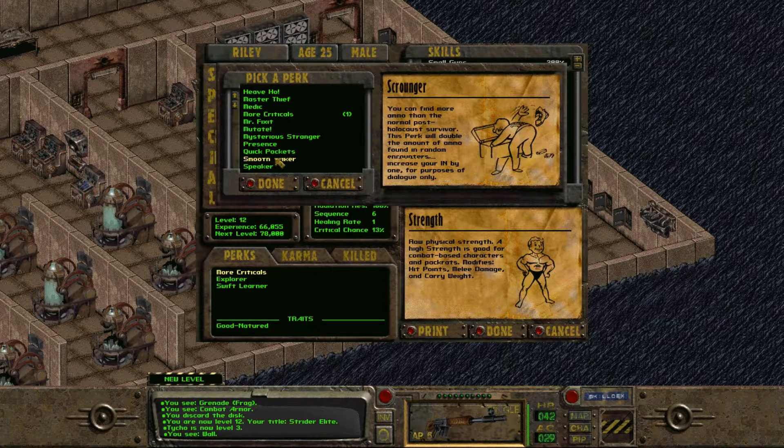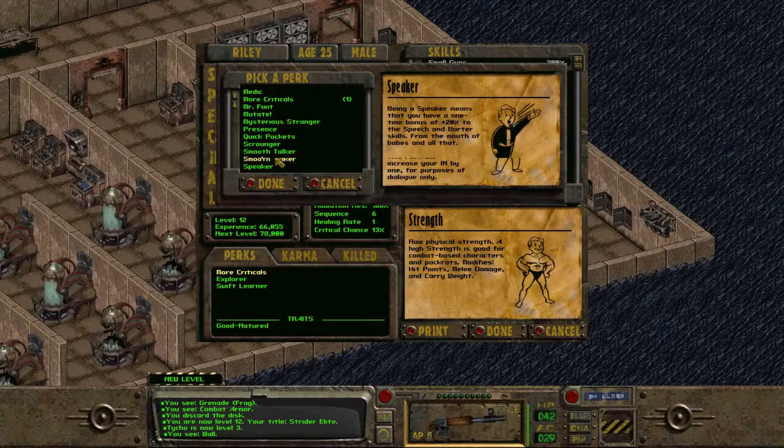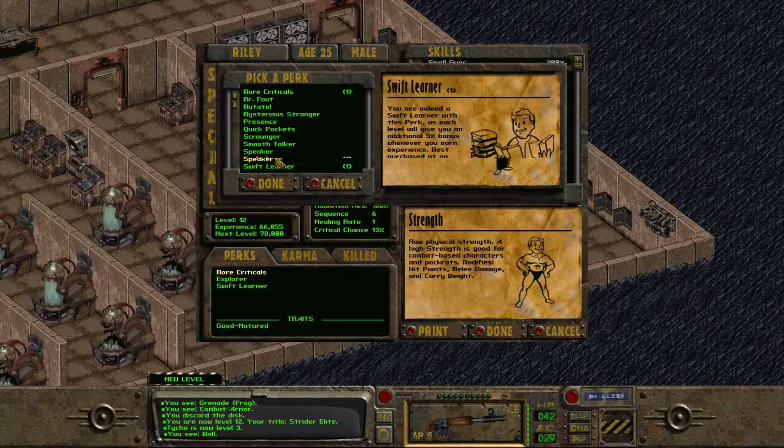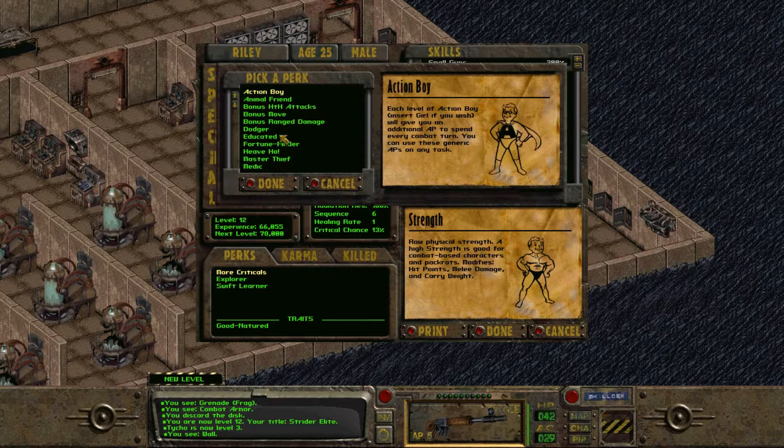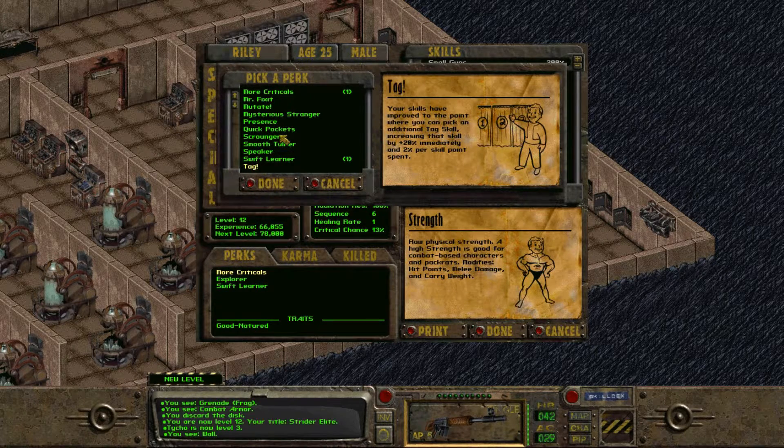This might be our first shot at Scrounger, which is more ammo, but we have more than enough money, which gives us more than enough ammo. There's another Skill Points perk, and Swift Learner, which doesn't mean anything. And finally at the very bottom we have Tag, which is the same as in future games — it allows you to pick a fourth Tagged Skill, which means it's going to level faster and you get a decent boost to it as well. For a shooting-based character, this is the essential level 12 perk — either Action Boy or Tag.